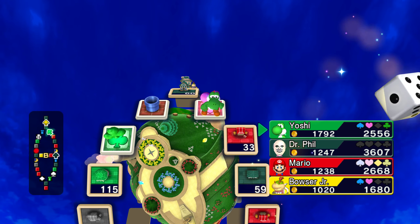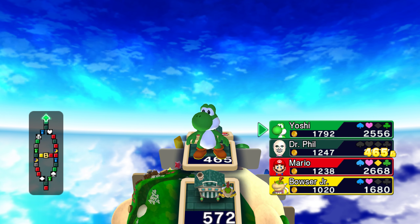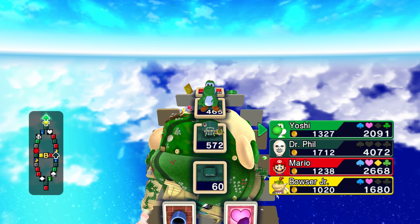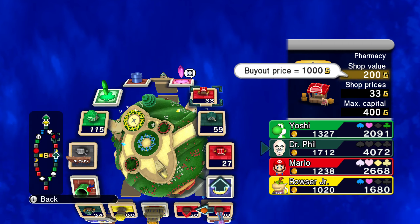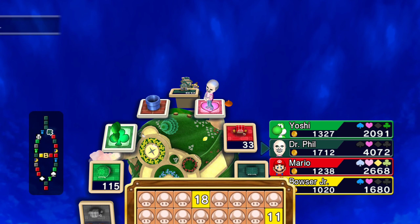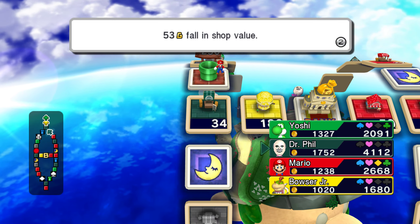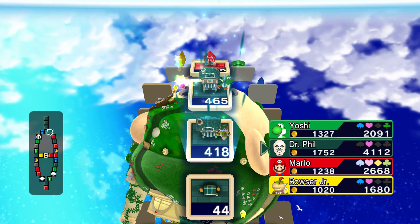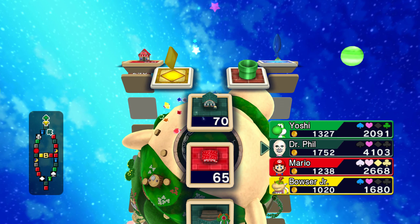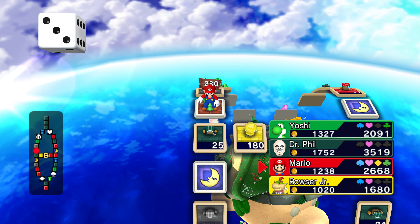Bowser Jr. has less than the amount that we started with now — he has 1600 total. This was a really good area to actually invest in. The value of all your shops dropped by 25%? No, oh — that sucks! I had lost a lot of money from that. So Yoshi got the dreaded 13, I got the dreaded 25.